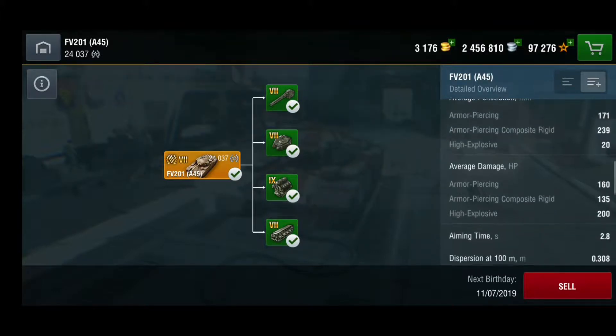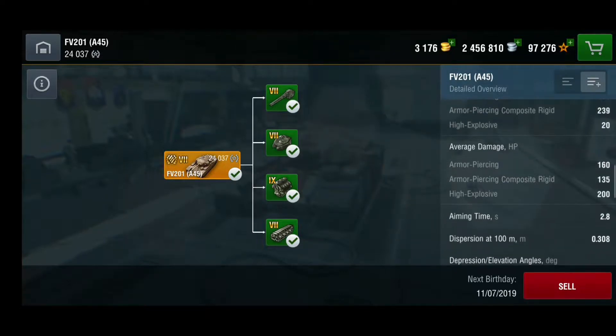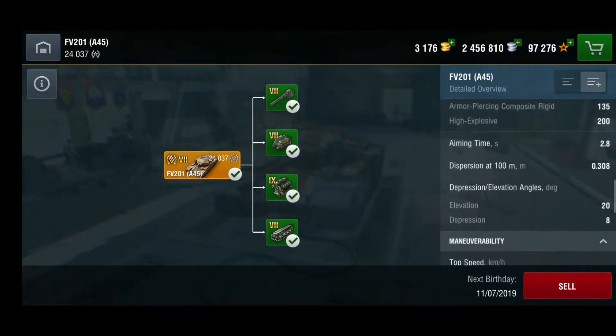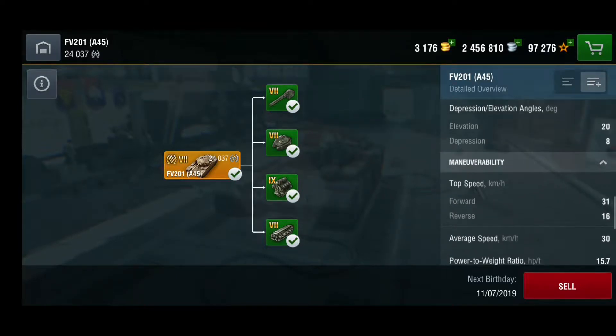You can always use APCR because it's a premium tank and you'll still earn credits, so it's all good. Average damage is 160 — typical for the Brits with low-caliber guns. 160 with AP, 135 with APCR, and 200 with HE. Aiming time is 2.8 seconds using all the bells and whistles. Dispersion is 0.308, which is really nice.